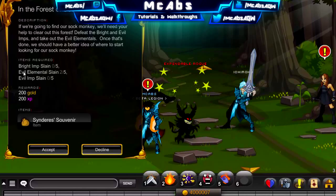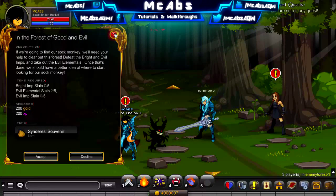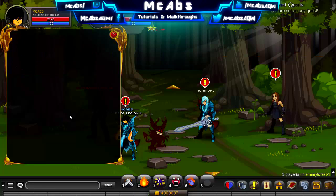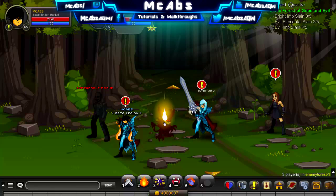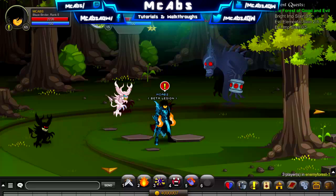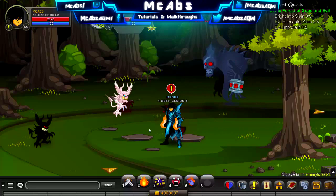I'm going to show you what to do for each one. For the first quest, you have to kill five bright imps, five evil elementals, and five evil imps. This is the evil imp here. If you go through here you have to kill five of the evil elementals, and then five of these guys — the bright imp over here.